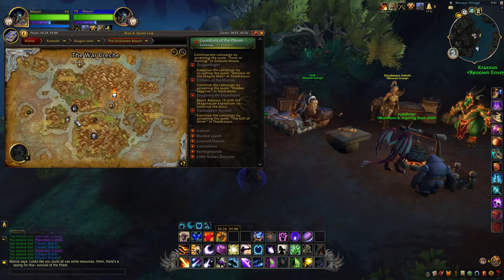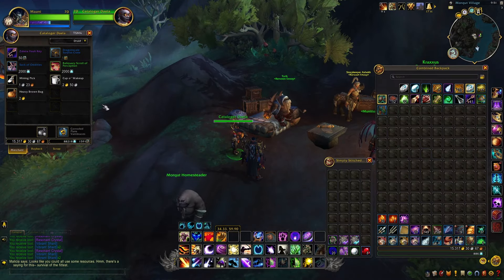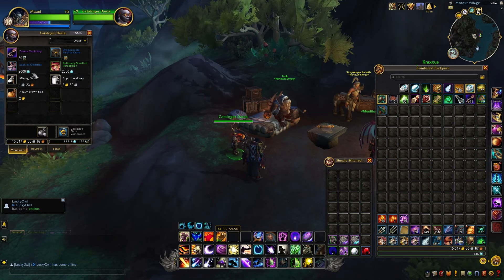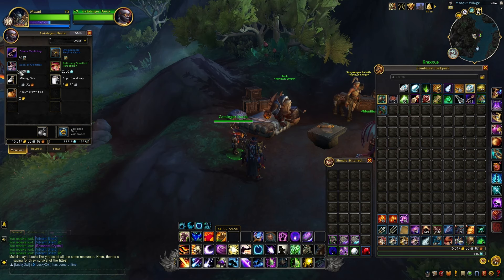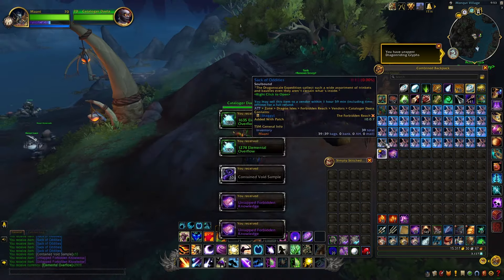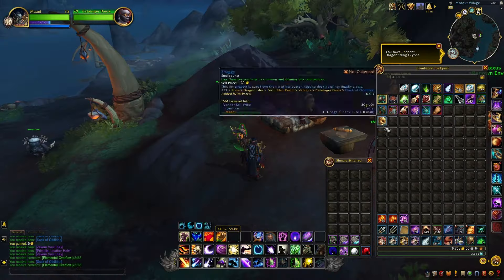The vendor is located right here on this island in the Dragon Isles. You need to come up to this vendor and buy a bunch of the Sack of Oddities. They can give you anything random - could be scrolls, keys, or even Elemental Overflow. And if you're lucky enough you can get the battle pet called Shaggy. I'm going to go ahead and open all of these Sacks of Oddities and we'll see how many battle pets we get. At the end of it I only got one battle pet.